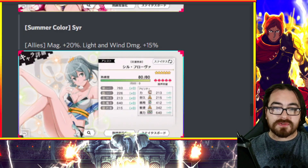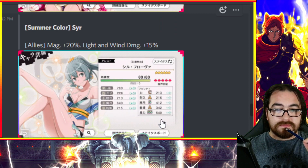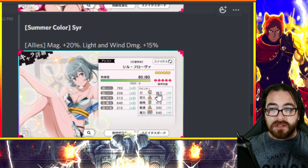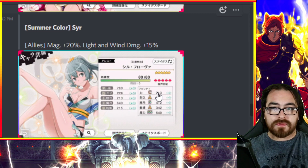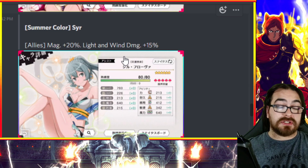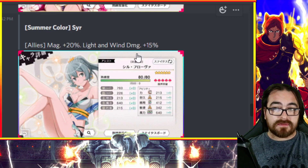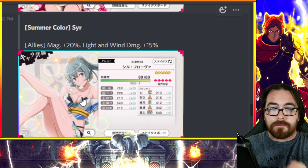The second assist is Summer Color Seer — great artwork. Magic and dex stats are high. She provides magic plus 20, light damage plus 15, and wind damage plus 15. If you MLB her and throw her on Lena, that's obviously what she's designed for — an additional 20 magic and 15 light on top of that magic and dex stat is really, really strong.